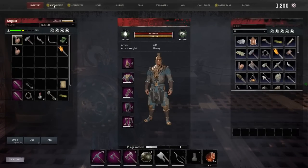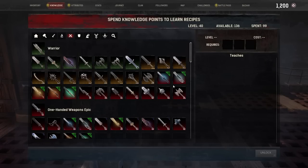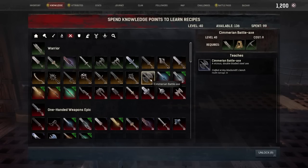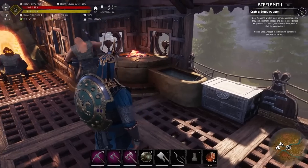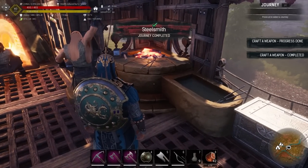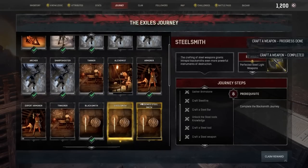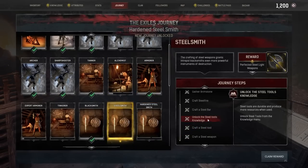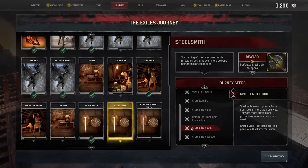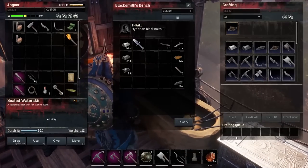What I actually want to make — let's go to armor — is the steel battle axe, the Sumerian battle axe. I actually want to make that for myself because I'm still rocking an iron battle axe. Steelsmith journey complete! It already filled that in because we'd done the steel tool, so it pre-remembered that and filled it in automatically. We crafted a steel tool and we crafted a steel weapon.